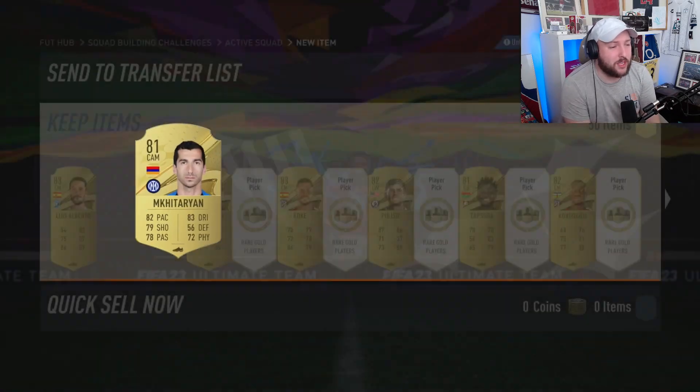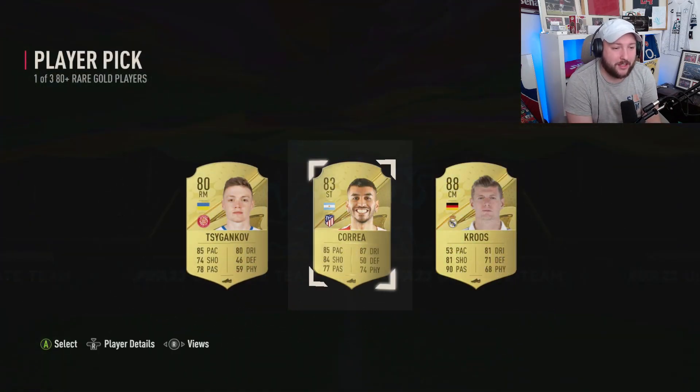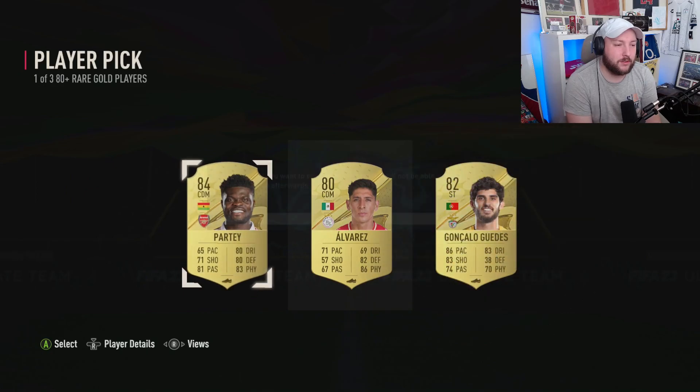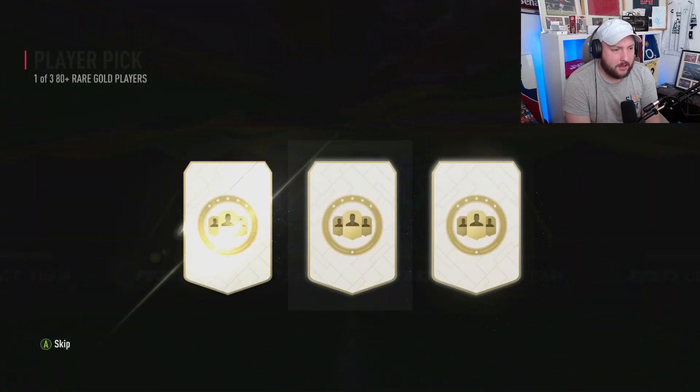I managed to get Red Vinicius Jr. from Champs, but apart from that nothing even close to that value. Oh, we'll get ourselves a walkout — I'll take that. These are not looking great to start off with. I'd imagine EA are going to nerf these a lot. So we get ourselves a party 84. Three left on the first set.